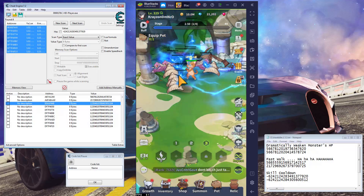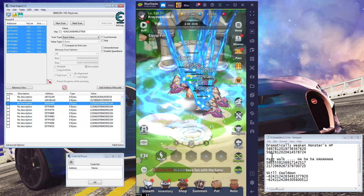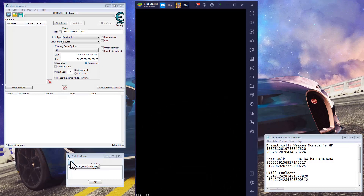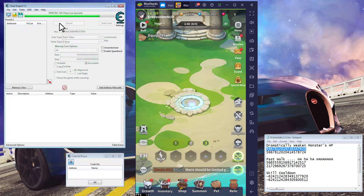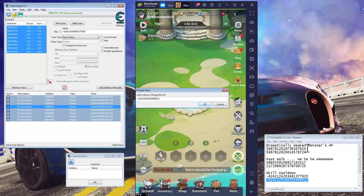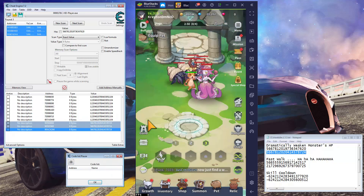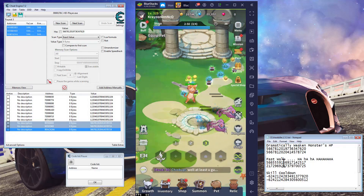This is pretty much the end of the video. I'm going to test what happens if I do just skill cooldown without fast walk. Close up, restart, go back in and pause. Apply the HP mod and skill cooldown only — no fast walk. When I unpause, there's no point for fast walk — the skill cooldown moves the character over instantly anyway. So fast walk and skill cooldown together essentially give you instant transmission.